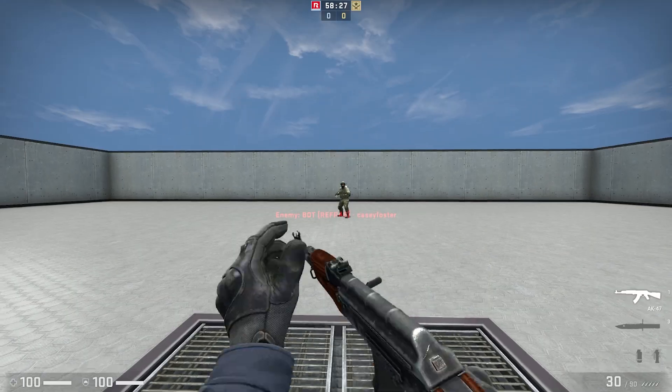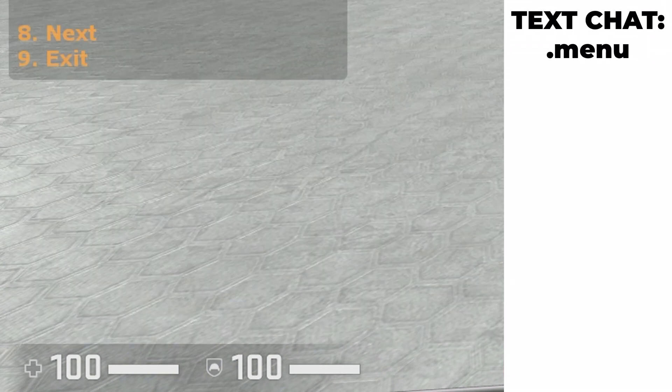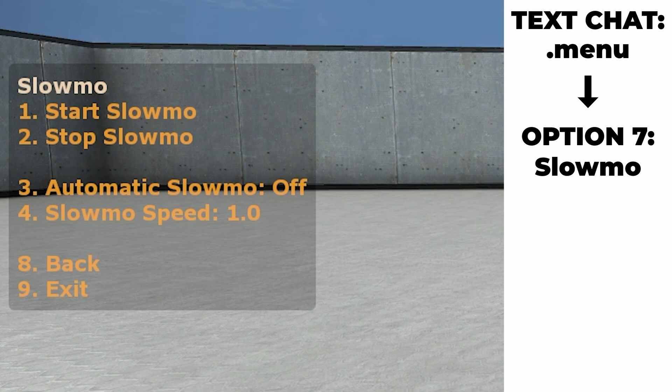We can take this a level further. First, we need to open the menu for this mod, and we can do so by typing .menu. One of my favourite features of the Recoil Trainer is the slow-mo option. Accessing this menu allows us to slow down our spray, which allows us to better understand how we can control and adjust it.